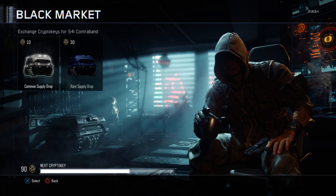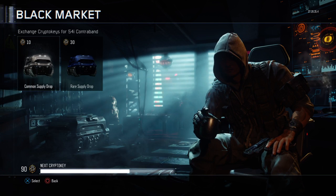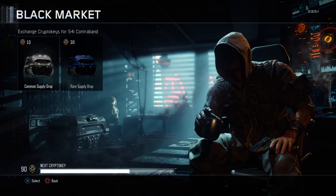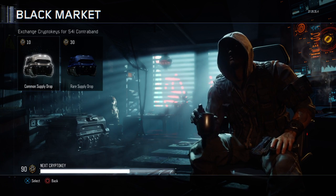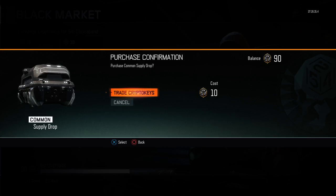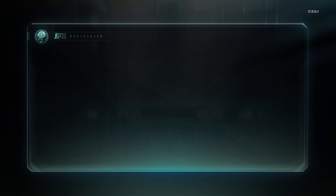This time around I'm gonna do it different — when I open the supply drop I'm going to look at the best camo or whatever, the best thing that I got. Alright, let's get right into it, trade crypto keys.